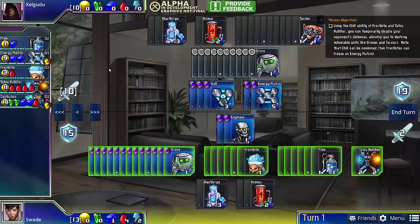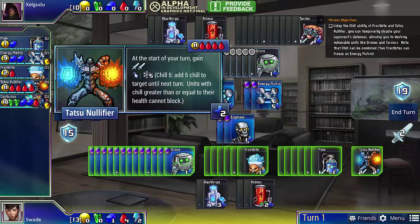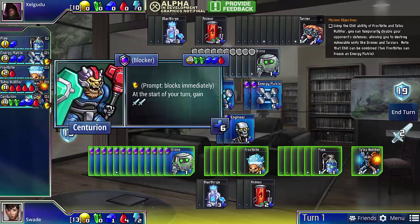In terms of the random set units, we see Pixie and Energy Matrix, and we also see the two units I just introduced. And finally, we have Centurion, which is just a very good defender. It can absorb for 5 damage every single turn, and it also does 2 attack, but it's quite expensive, and we're not going to buy it this game.